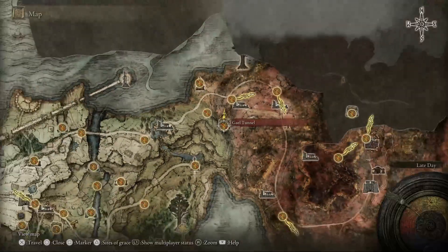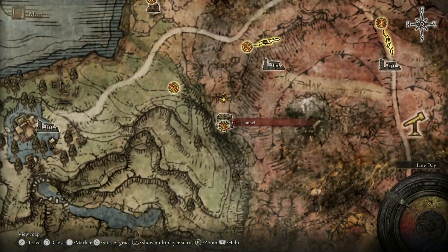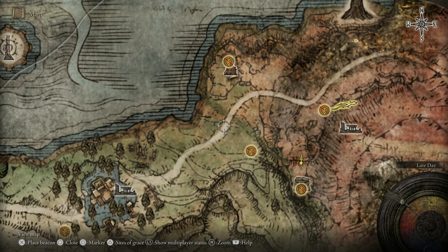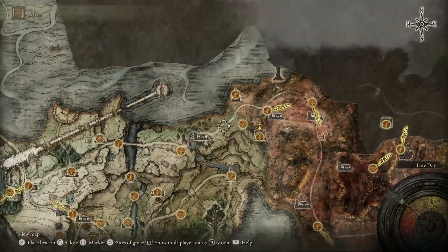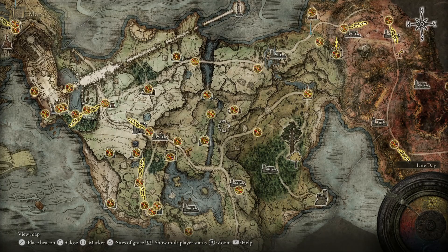We're going to be starting off at Gale Tunnel, which is just east of Limgrave, and it's a really easy location to get to. We'll show you exactly how to get there — from the Limgrave map, it's in the top right corner. Make your way over and we can get started.